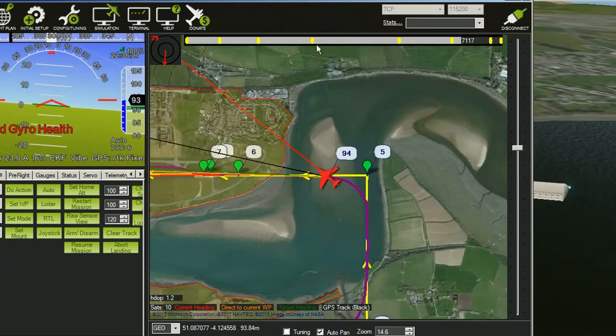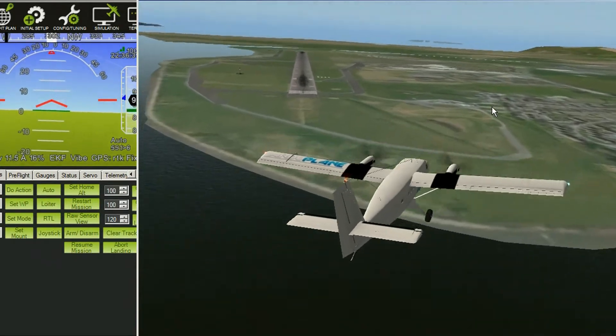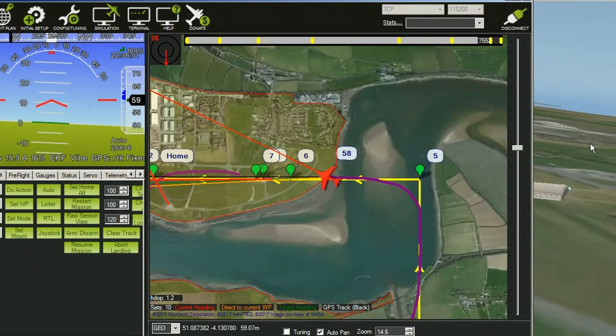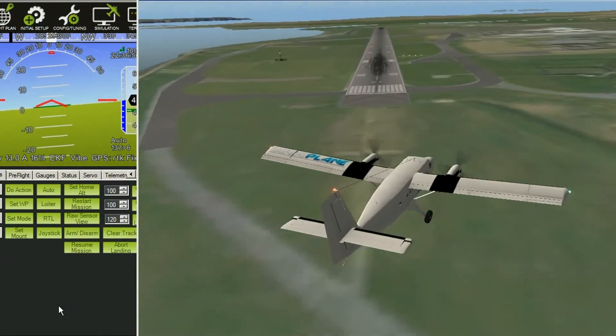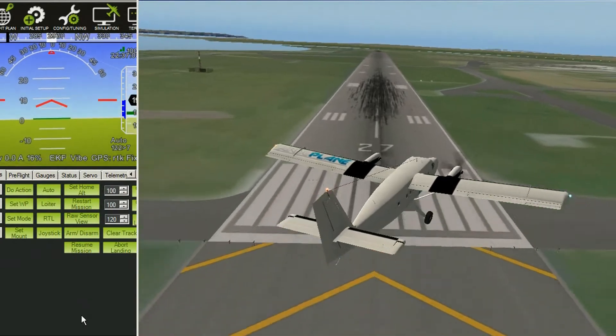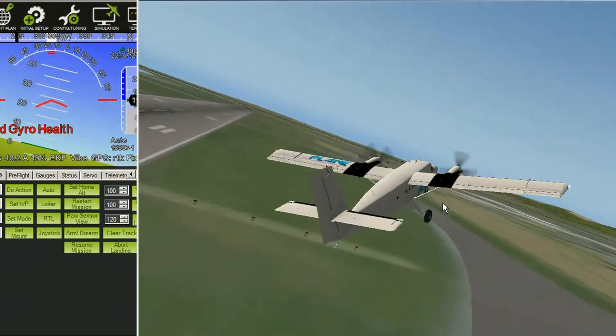So you'll see — there's nothing in the software to handle this sort of crosswind at the moment, and nothing that I'm aware of. So after the landing it's all a bit messy; I just restart the mission and it heads off whichever way it's heading.